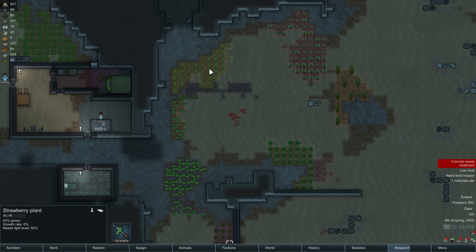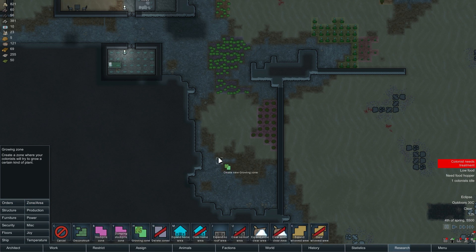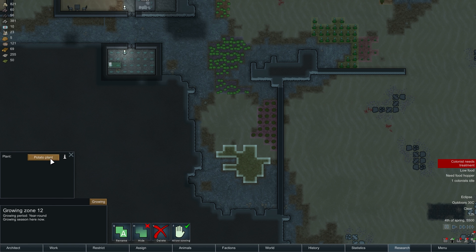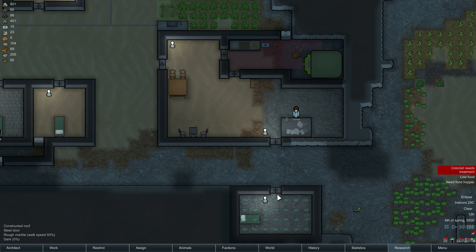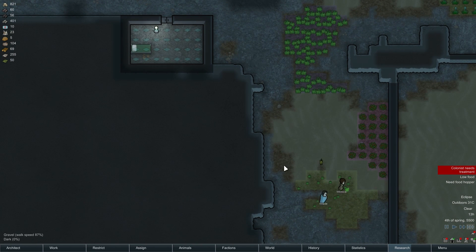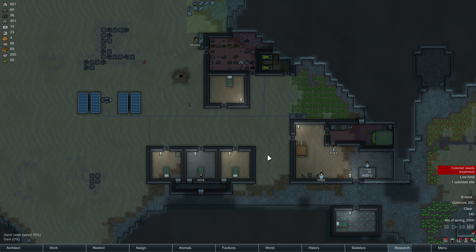Rice, strawberry plants. Everything is at really low levels, I don't like it. Alright, zones — we need more growing zones, apparently. So let's do this. Do more rice. Rice is fast. Oh, it's an eclipse. That's why it's dark. I remember things. It just takes me a little while sometimes.